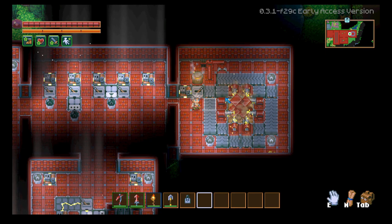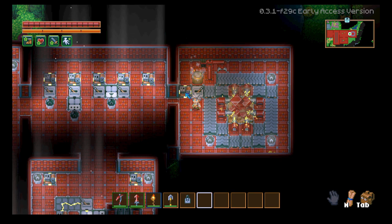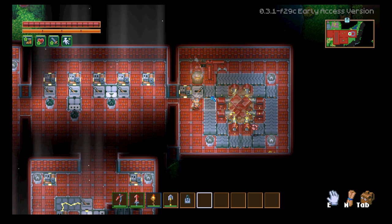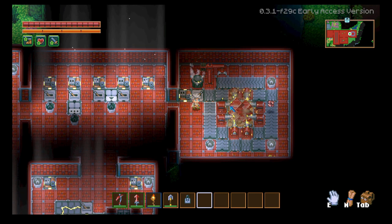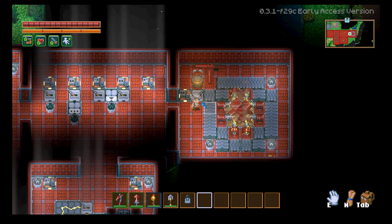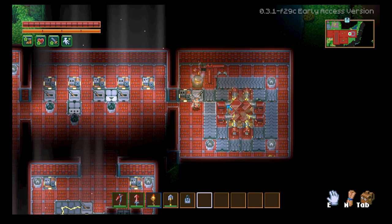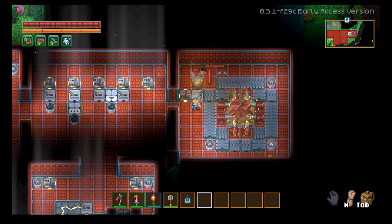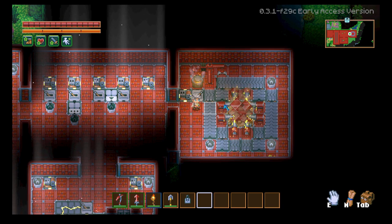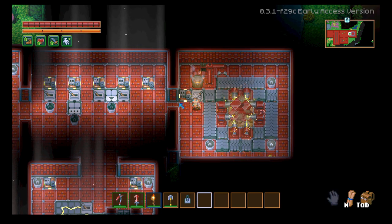Two things worth noting: first, the drills can hurt you, so when setting up I recommend not placing your generator until everything is set up, because you can get pulled into a drill. Second, monsters can destroy your circuitry, drills, and other equipment. I went AFK one time and came back to find several drills, my robot arm, and my generator all destroyed — I lost a bunch of progress that way.